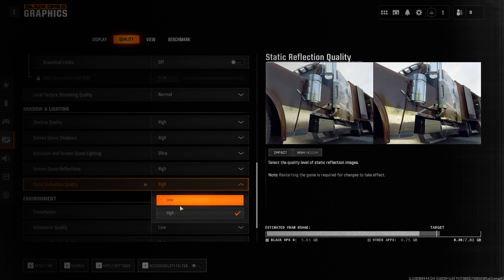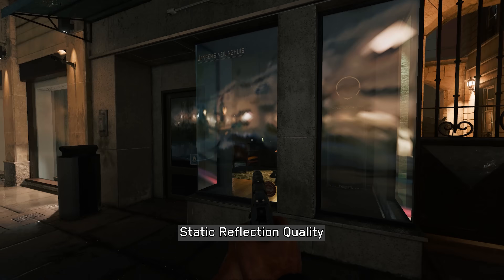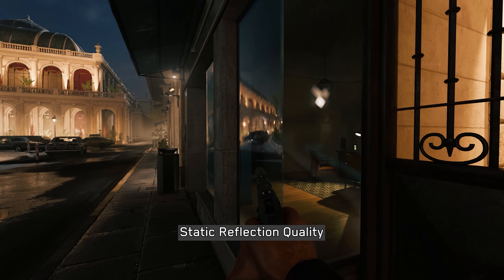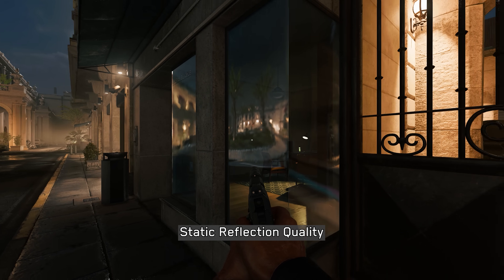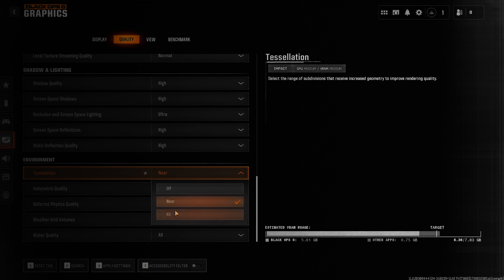Static reflection quality controls the quality of cube map reflections, which serve as a fallback for SSR and are also used on surfaces like glass, mirrors, and vehicle bodies. These reflections have no significant impact on performance, so keeping this setting at high is recommended.